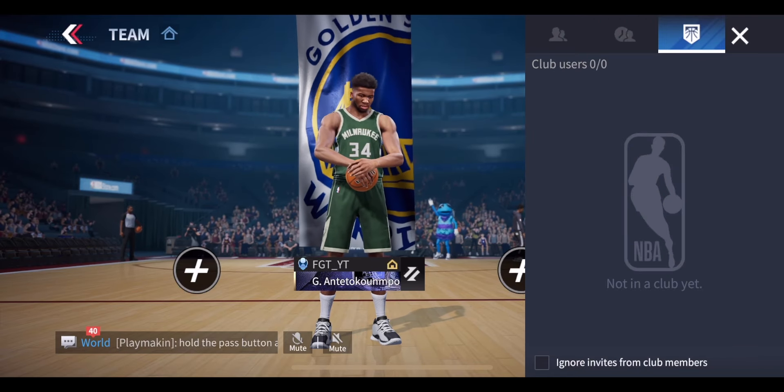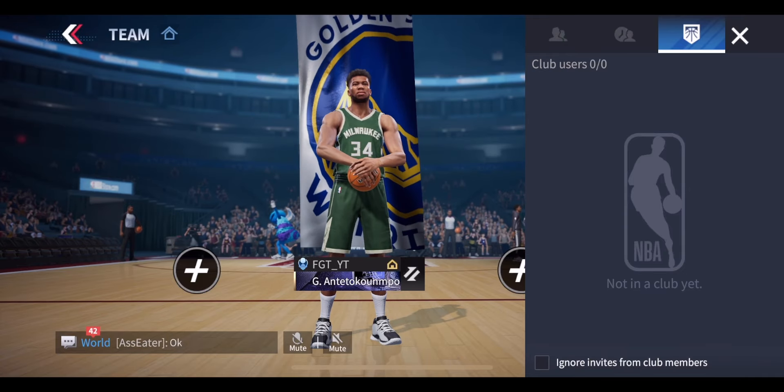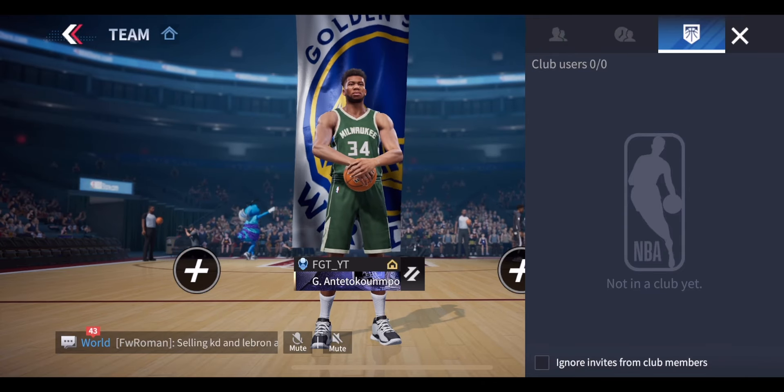You'll also notice the final tab is for clubs. You have to unlock clubs by getting to level nine, and then you can simply invite them to your room via this tab.